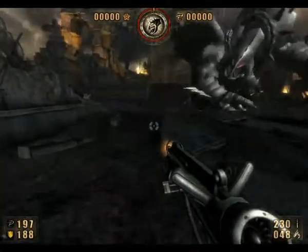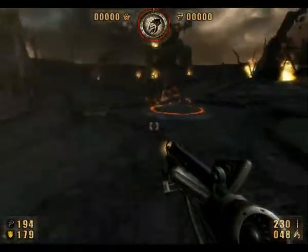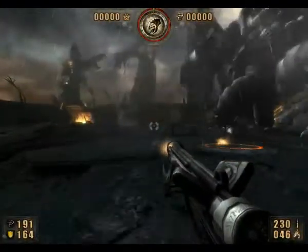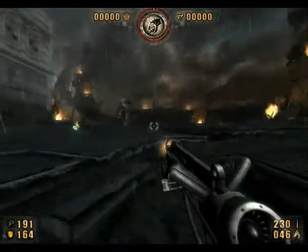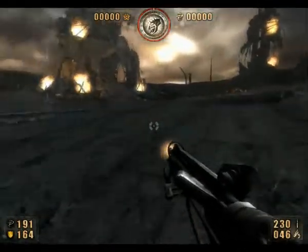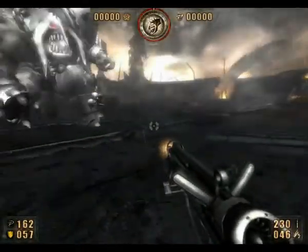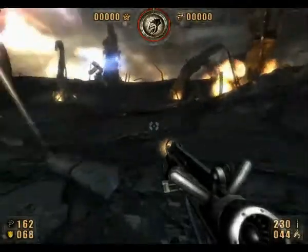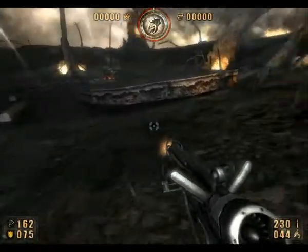I want to bring out the flamethrower for this boss fight, because as you can see there's these red or orange circles here. You want to hurt yourself on those circles — yes, you actually have to hurt yourself to beat the boss. The reason for that is you want to summon these golems. There's a golem there, and these golems are basically the key to winning this boss fight.